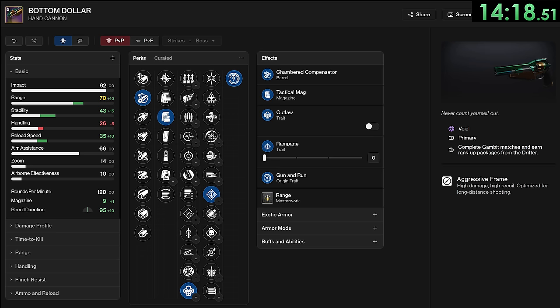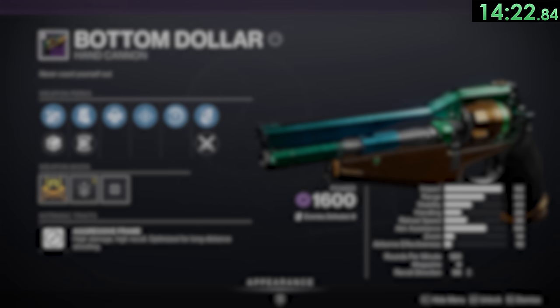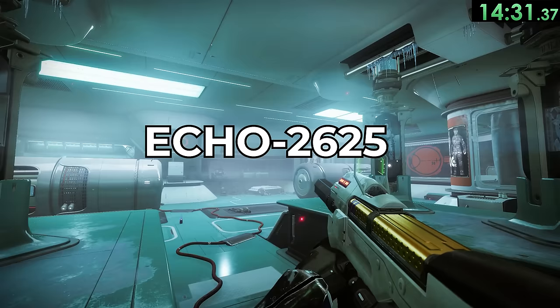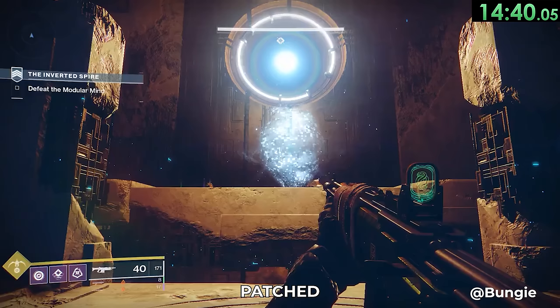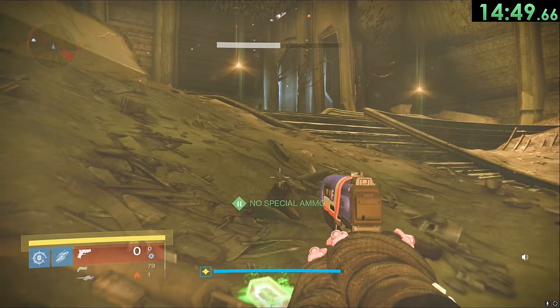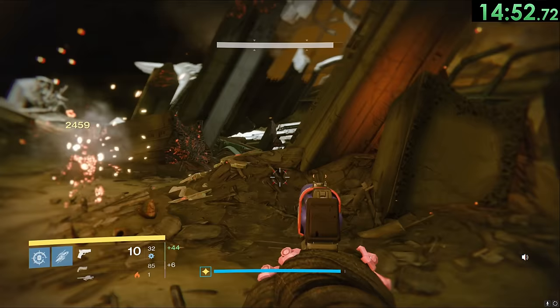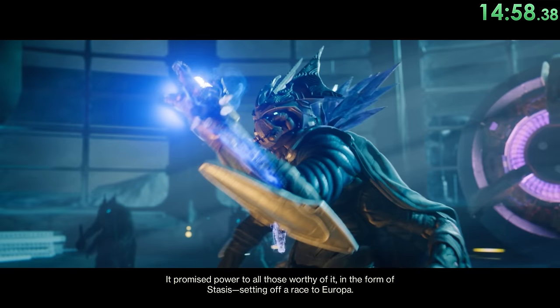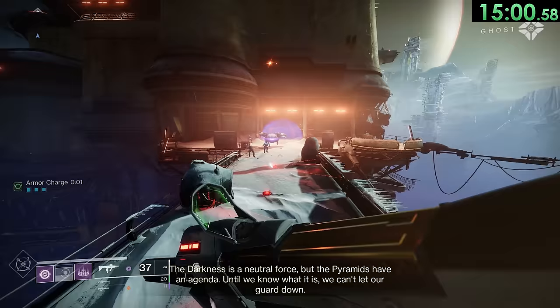If you want a perfect roll on a weapon that has 12 perks in the last two columns, your chances of that exact roll dropping are 1 in 9,072. There is an EXO named Echo 2625 — they have been rebooted 2,625 times and currently hold the record for the most reboots of any EXO in history. In the Inverted Spire Strike, there is an occasional glitch that causes Protheon to spawn in several times larger than usual. Sidearms in Destiny 1 required special ammo to use, and there were only 13 legendary sidearms in the entire history of the game.